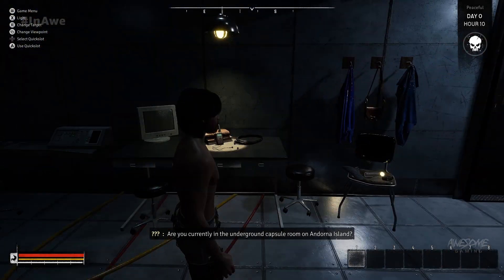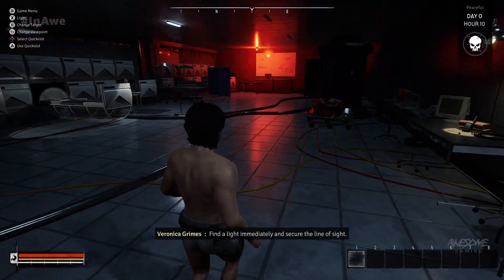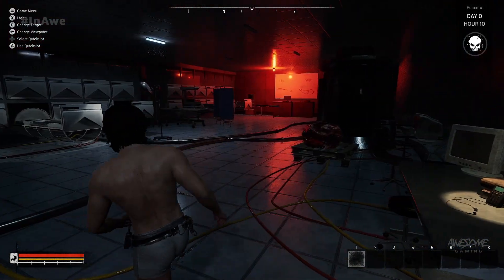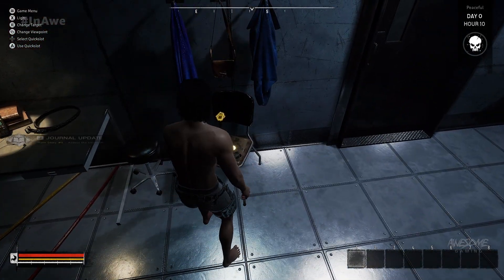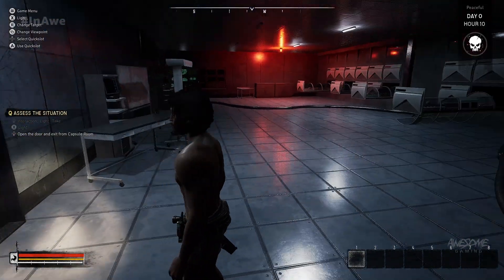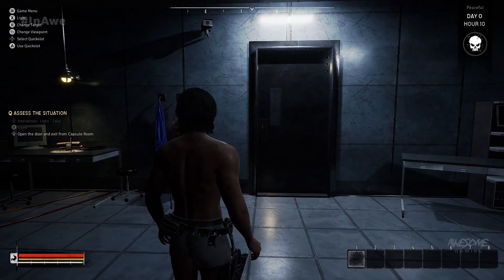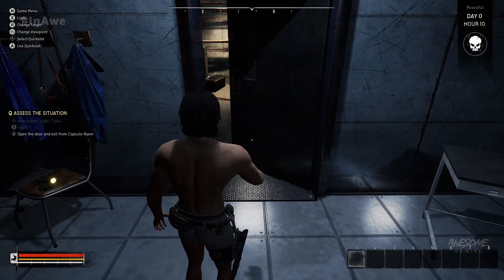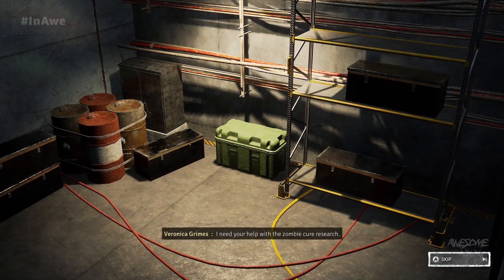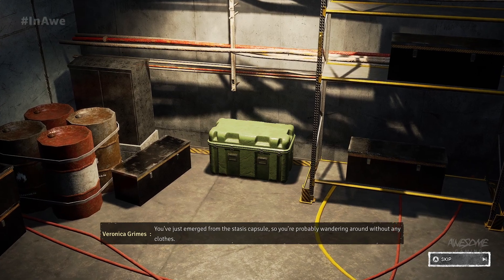A person asks: 'Are you currently in the underground capsule room on Andorna Island? Sleep capsules can sometimes cause trouble.' I'm Dr. Veronica Grimes — I'm researching a zombie cure. Is there even power in the bunker? Now sort of — I see a light on. Flashlight! What are the odds it would be on. To turn the light on, press X. That's a hip light, kind of like Dragon's Dogma. Open the door and exit the capsule room.